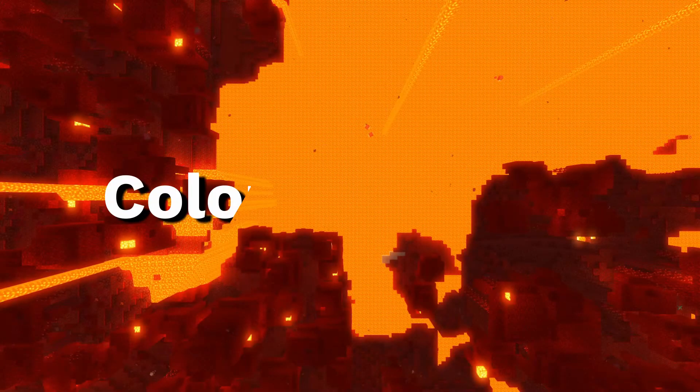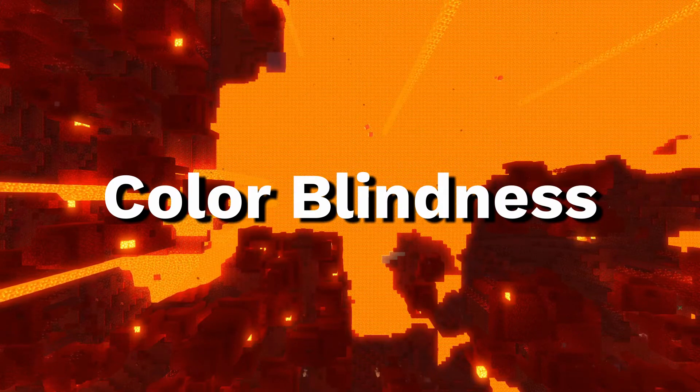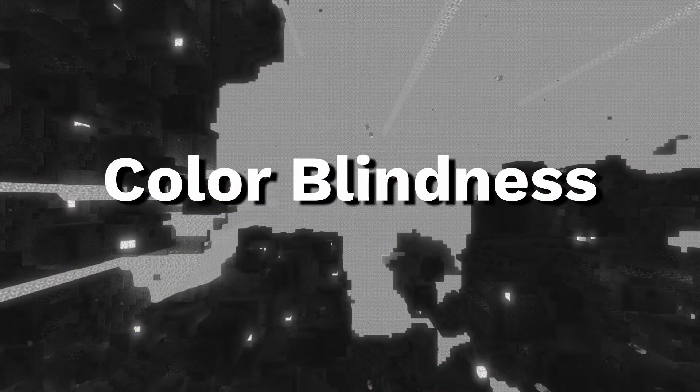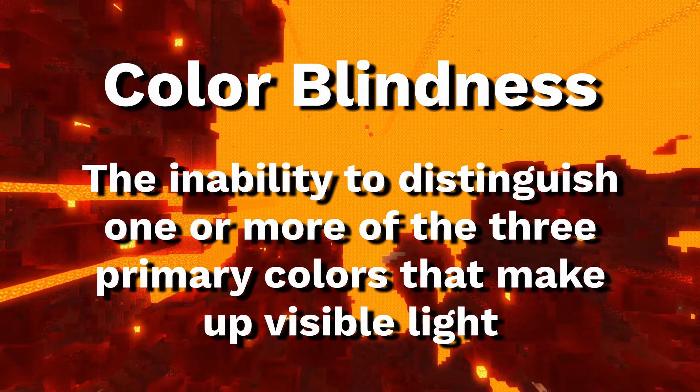Let's first define colorblindness so that we all start on the same page. Contrary to popular belief, colorblindness doesn't necessarily mean that the person only sees black and white. To be colorblind is just the inability to distinguish between one or more of the three colors that make up light.